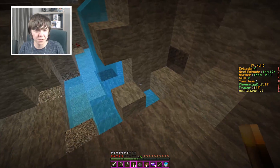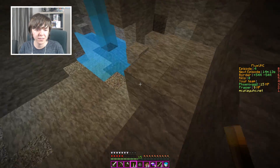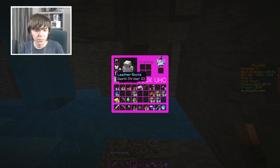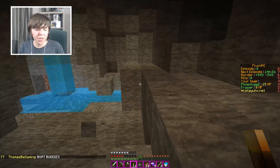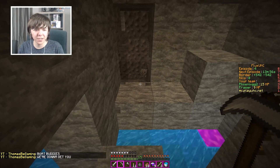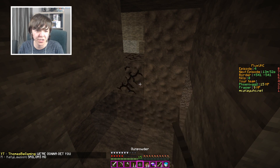We're going to need to get some apples soon. Maybe I should make that my next task. Also, if we're considering having diamond armour, the best thing to make is boots, because they give you the exact same armour as a helmet but they cost less. But then we sacrifice our depth strider. That's my only concern.